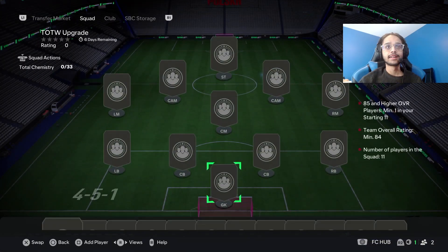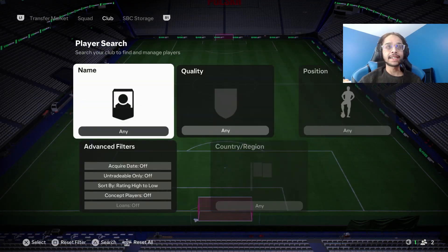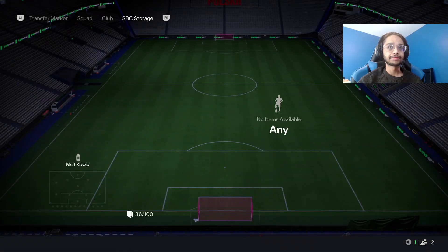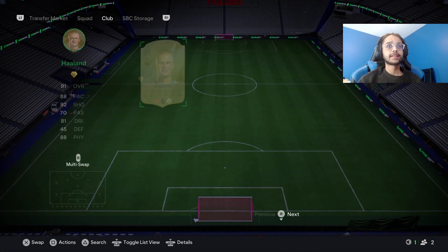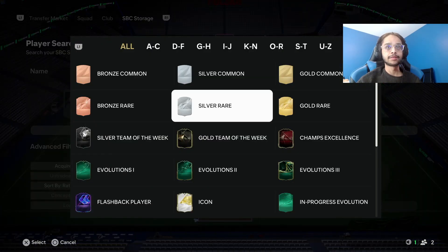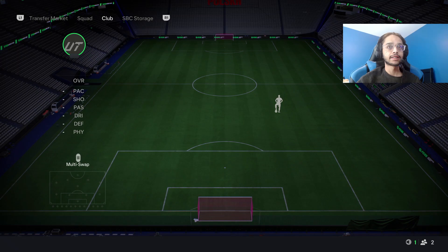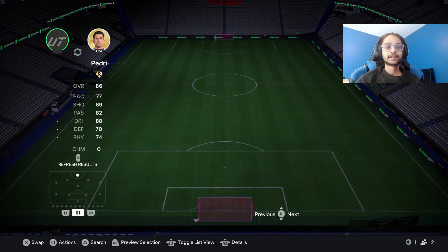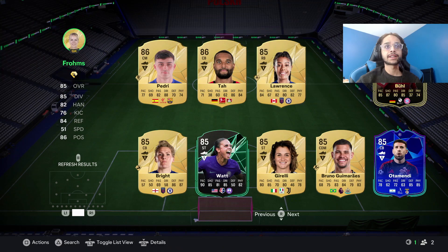The thing is, they get chem with each other - that's what's getting me, they get chem with each other. How do I make this appear faster? I need E8 to teach me how to do that, because this just doesn't appear. Do we have an 85 we can throw in here? Yeah, that's fine.